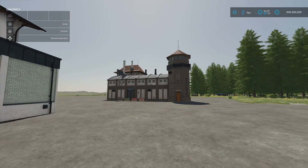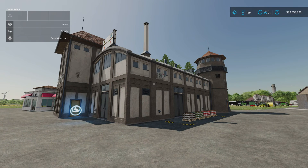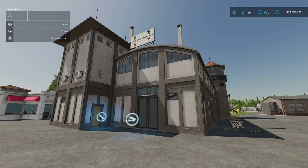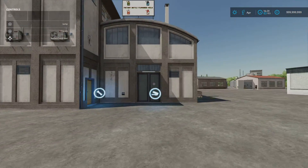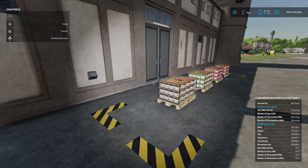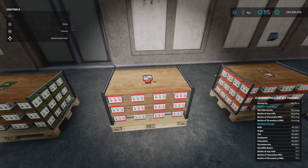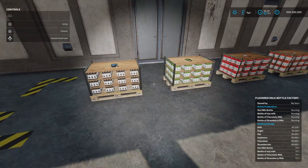Next we've got the Flavoured Milk Bottle Factory by Frakasse Modding. It is 4.68 megabytes download, 13 slots, and 70,000 for the production facility building itself. There's also a sell point that comes with this — 12 slots and 15,000 to buy. This does basically milkshakes: we've got chocolate milk, oat milk, strawberry milk and soy milk. These are what the pallets look like when they're produced.